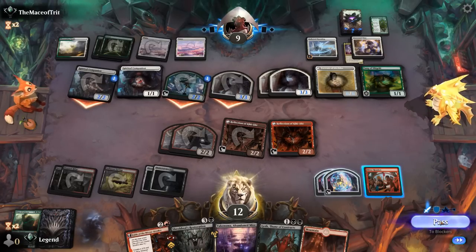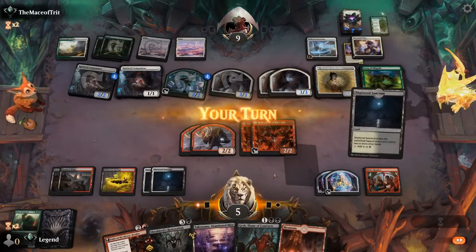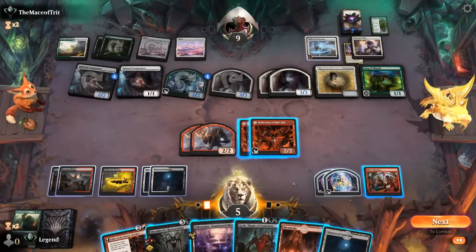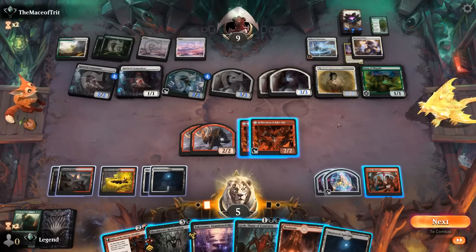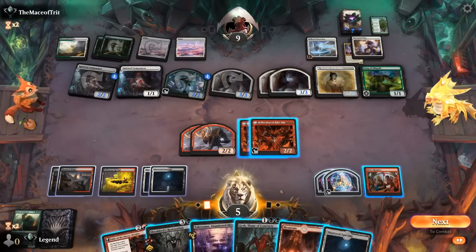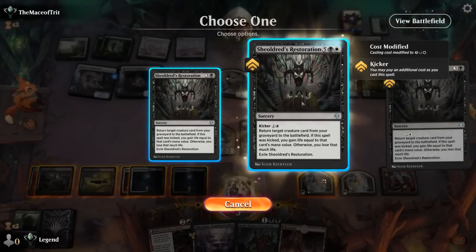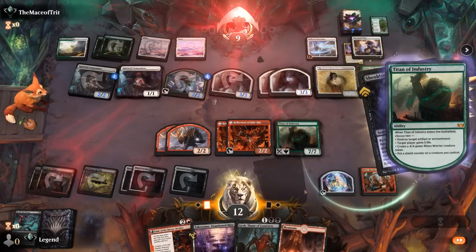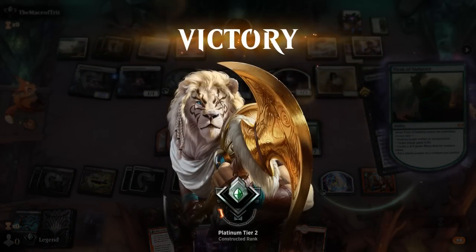We'll take the damage. So 8 mana — we can play Titan, copy it once, blow up Portraits, and then allow the Shamans to attack. And then we can copy Titan a second time. That seems good — and the opponent has seen enough. Double Reflection plus Titan — kind of the bane of the existence of enchantment decks. On to the next one.